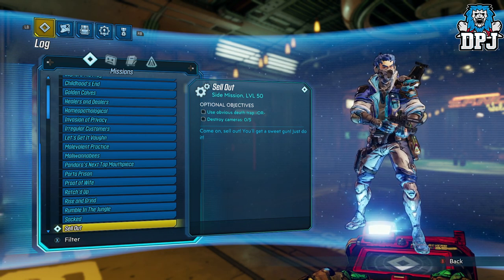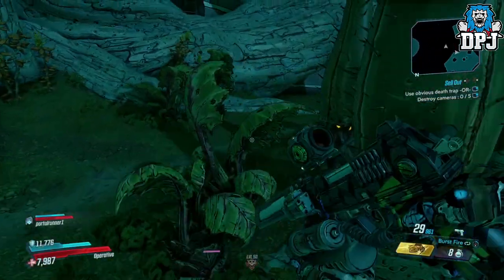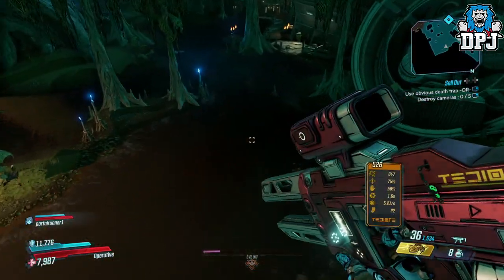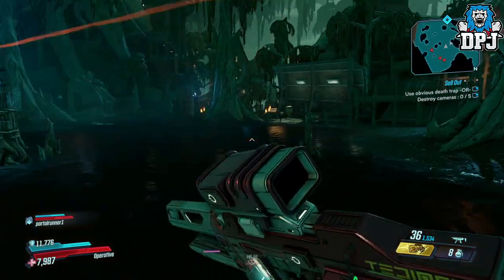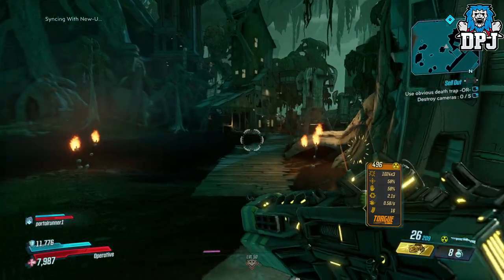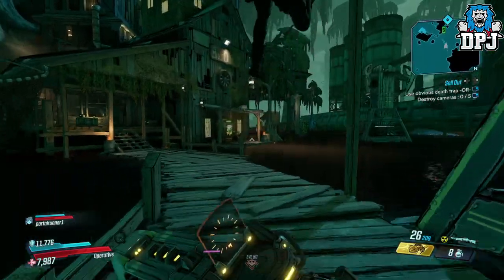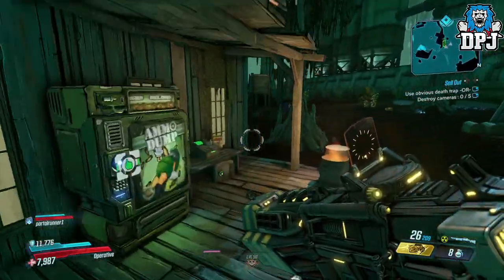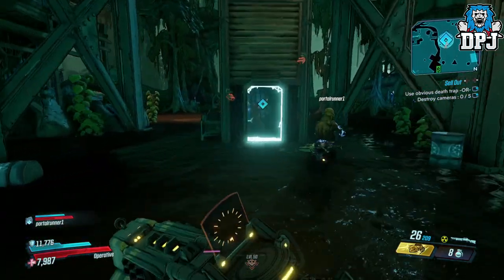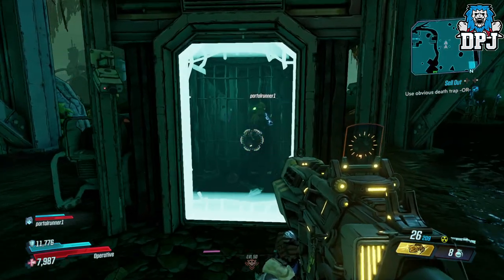The Calypsos promise to give you a sweet new gun if you go through with this self-execution, but you have a choice to ignore their requests and destroy 5 of their surveillance cameras in the area to reduce their view count instead — which is probably what most people did. If that is the case and you already destroyed those cameras, the only other way to get this weapon is to run through the campaign on a second character up to this point. If I am wrong, please state down below so others can go back and get this weapon.